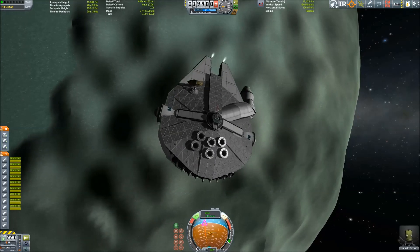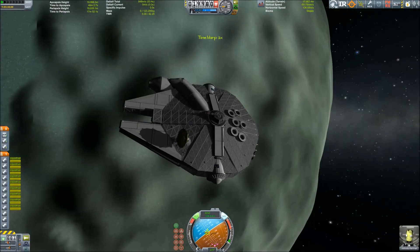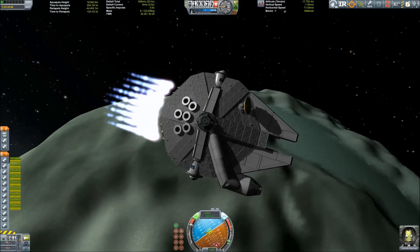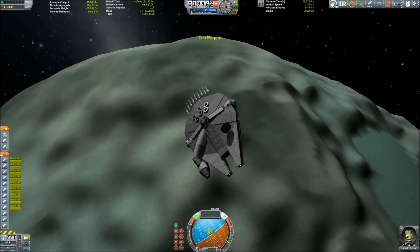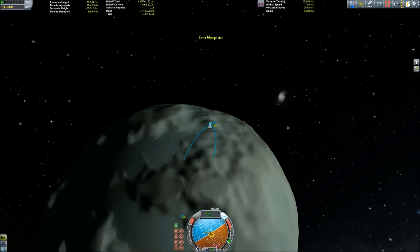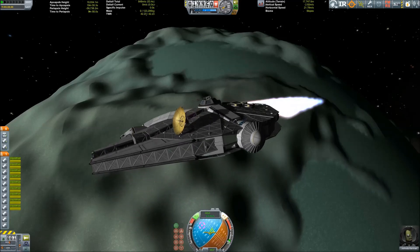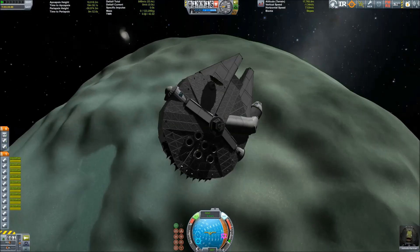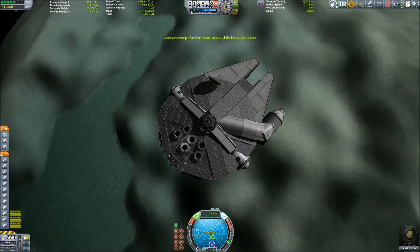I tried to get to Minmus first because it's one of the easier moons or planetary bodies to land on in Kerbal Space Program. Let's fire up those engines and reduce our orbit - practically kill our orbit - because on Minmus you can almost use your EVA pack to get down and back up into orbit if you time it correctly. We already have our landing coordinates, so some minor adjustments and we'll head back down.